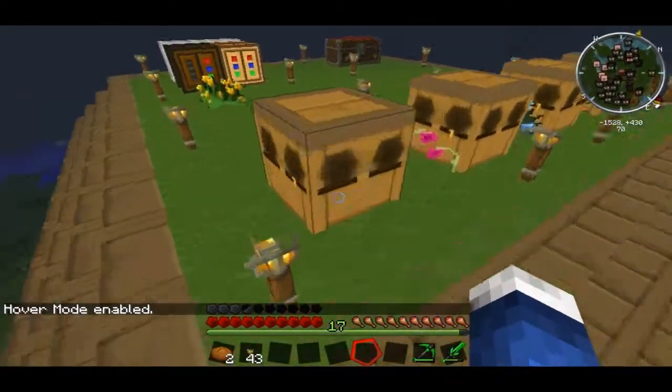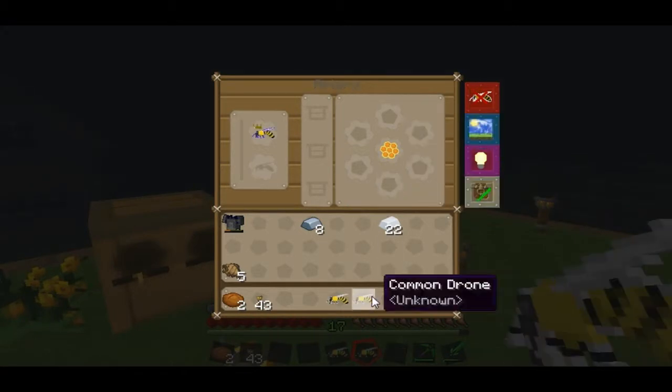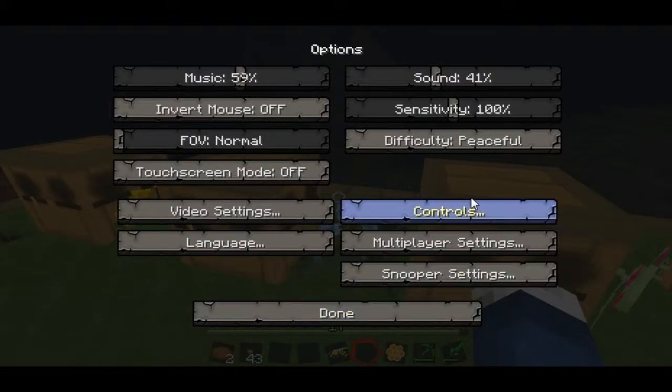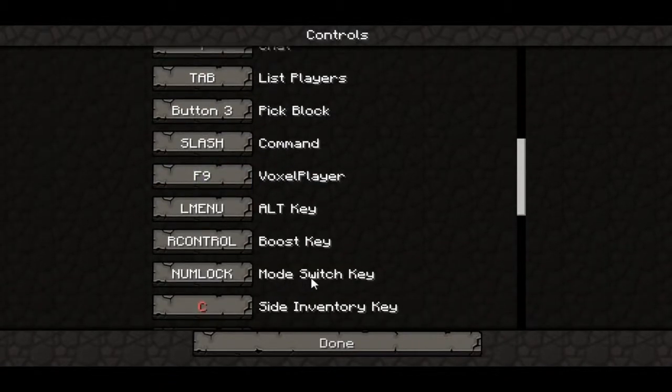Let's change the mode. If you guys don't know, you can go to Options, Controls, and here you will have your mode switch key. Mine is the num lock. But you can change this easily to F — but it's already taken because it's on red. What about K? It's taken. L isn't taken. But I like num lock. Normally it's on M, but M is used by the minimap or voxel map or something like that. Just switch to some weird key so you are very sure that it's not used.